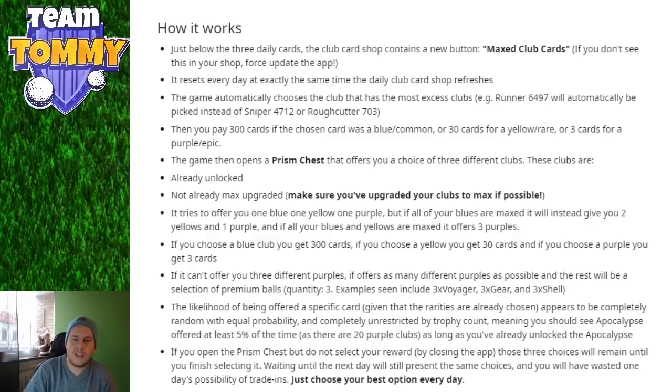You cannot get cards for any club already maxed out. The prism tries to offer one blue, one yellow, and one purple — but if all your blues are maxed it gives two yellows and one purple, and if all blues and yellows are maxed it offers three purples. If you have all purples maxed out as well, you'll actually get to choose between three different premium balls instead. I'll show you that later.